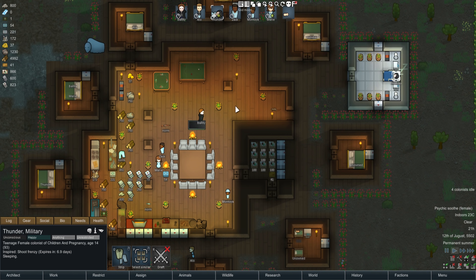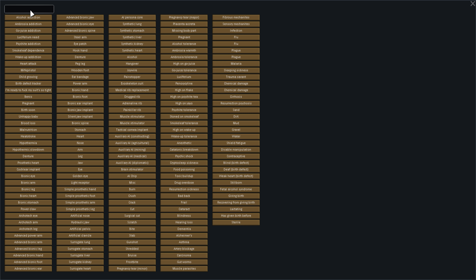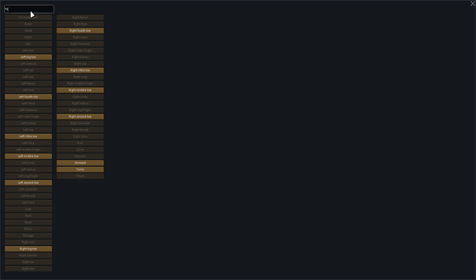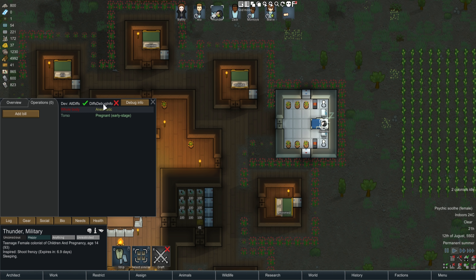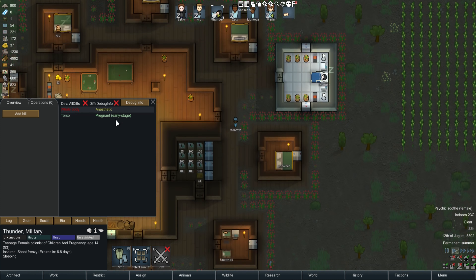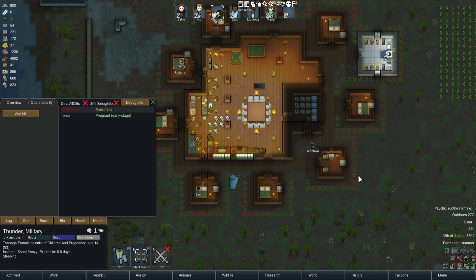In the beginning, the pregnancy is hidden. But you can add it back in and determine pregnancy through an operation — you can see 'pregnant early stage, 45 days left.' You can assign an operation to determine it, which is always useful. Once detected, it shows up on the colonist, though it still doesn't tell you exactly how long is left, so you have to judge it — roughly 45 days, or three seasons.